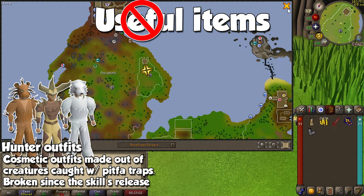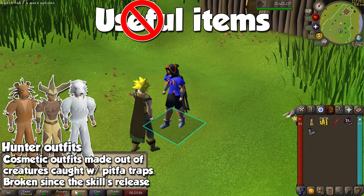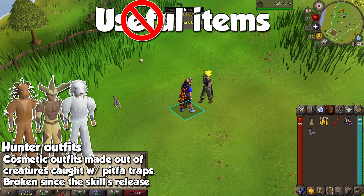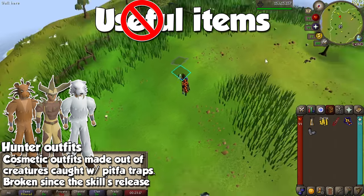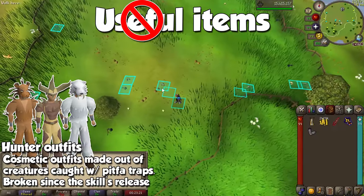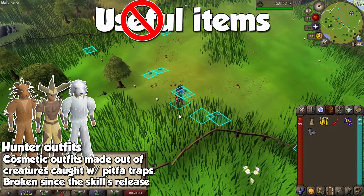For a fun fact: we have Hunter clothing coming from the Spindly Treerunner, Horned Graahk, and Sabre-toothed Kyatt. They might look like they help you catch those creatures with pitfall traps, but due to a bug that has been in the game since the skill's first release, these outfits are purely cosmetic. Hunter has yet to see a skilling outfit that actually works.